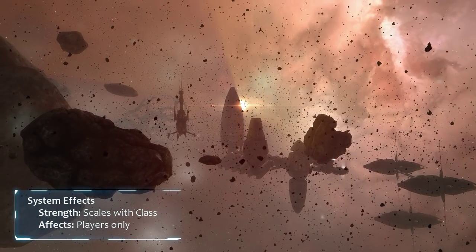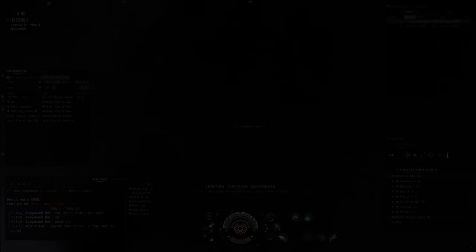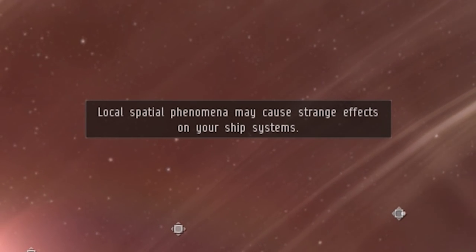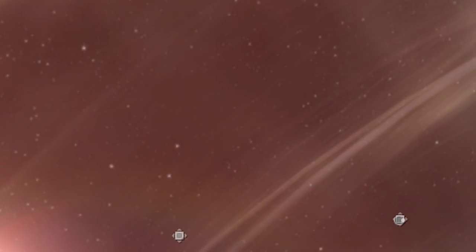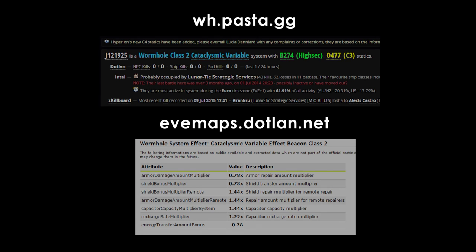System effects only affect player ships, so sleepers are the same everywhere. You'll know you're dealing with a system effect when you jump into a wormhole and it tells you local spatial phenomena may cause strange effects on your ship systems. You can try to figure out what the effect is by looking at it, but it's more reliable to plug the J-sig into wh.pasta.gg or dotlan to figure out what your newfound superpowers are.